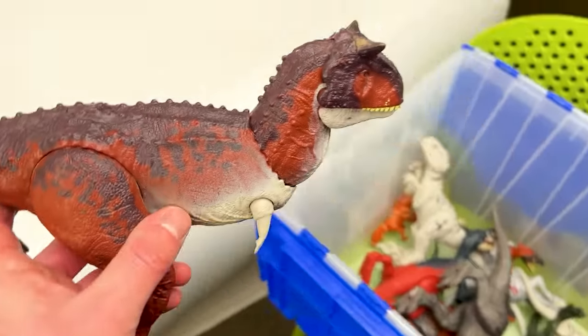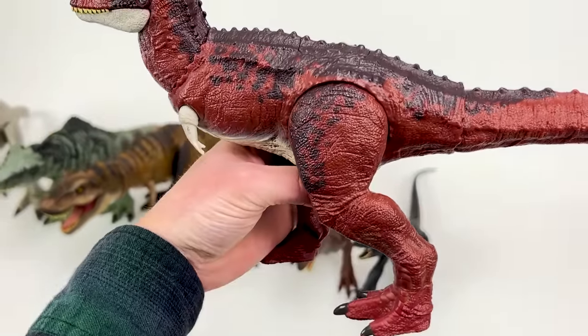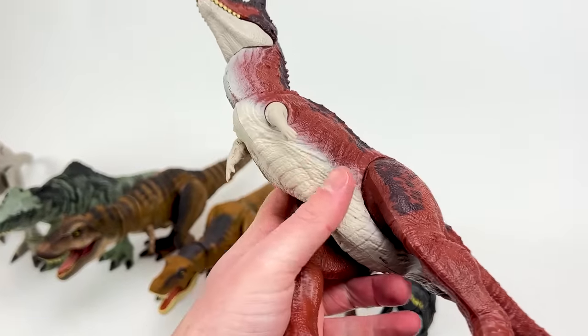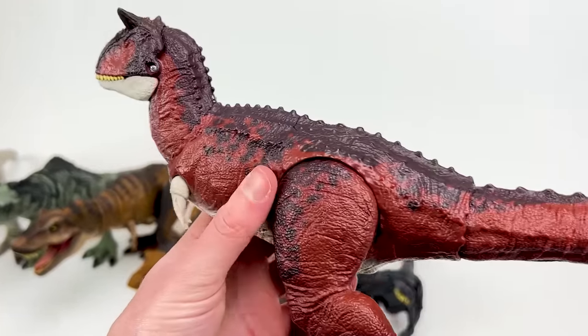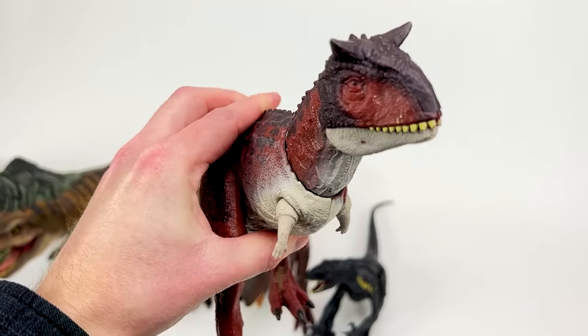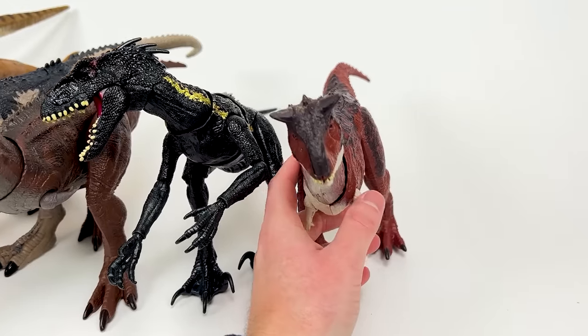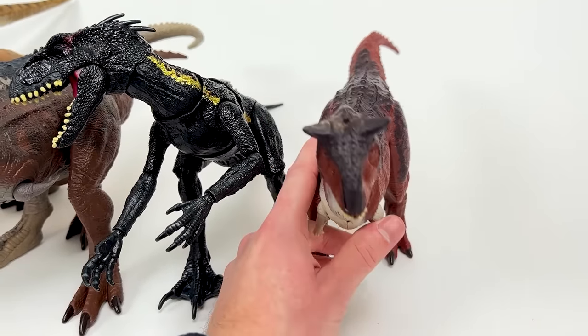Over here we've got another Carnotaurus figure, but this one is smaller than the one I just showed you and a bit more brightly colored — it's a brighter red with a light underbelly and black detailing on top. It has an action button on its back instead of its tail to activate the jaw. Let's set it down right next to the Endoraptor.